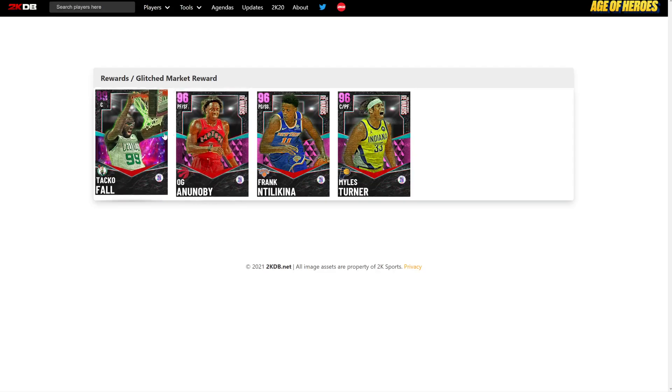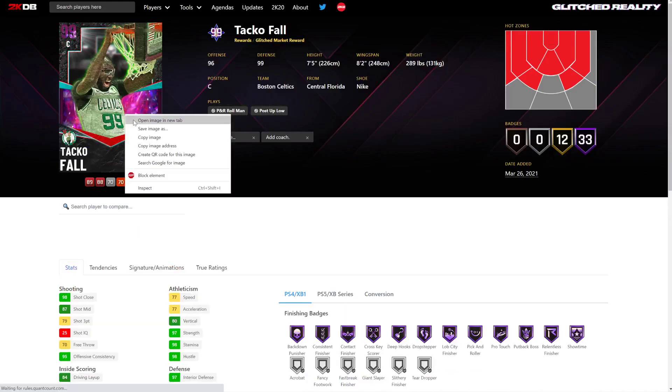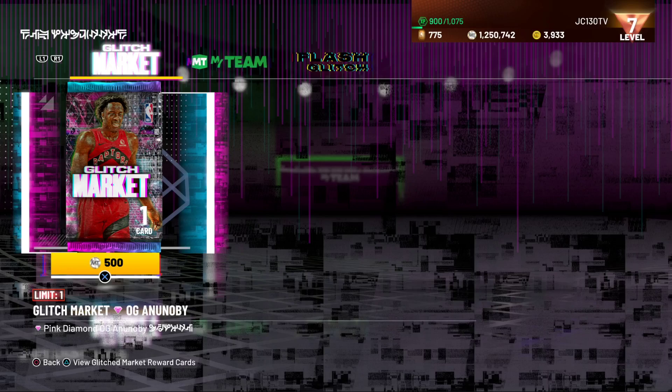No one has got the real one yet — the one that everybody wants, the Taco Fall. Nobody yet has got the elusive Taco Fall. So how do you get these cards? It's basically another vault — it is purely luck-based. After a game you play, you can randomly get brought into this market. There's a chance you may never see it the whole season, and there's a chance you could see all four of them straight away.